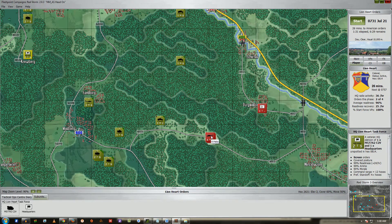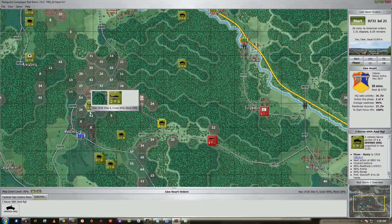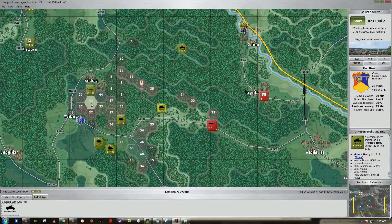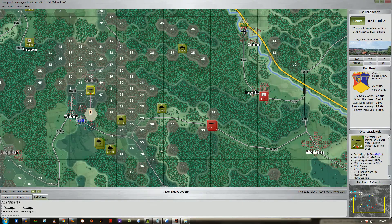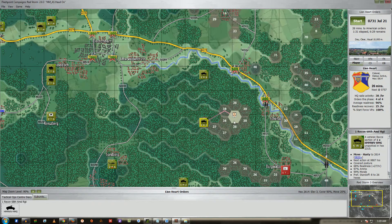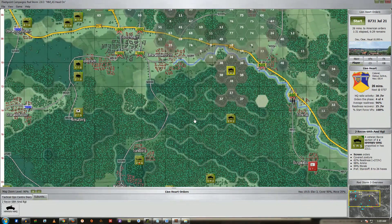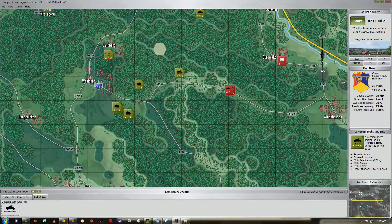Another thing to point out — this white dot in the bottom right corner of a unit icon means the unit has been spotted, whereas on my units there is no white dot because the enemy hasn't spotted my vehicles yet. I'm going to move this unit down here to get a better angle on that. Nobody's come up this way — that's good news. I think we're ready, let's hit start and play it out.